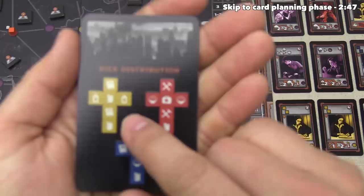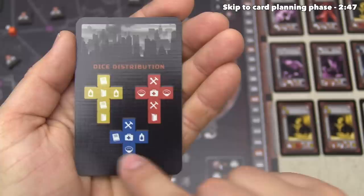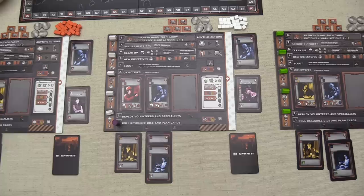It is worth noting that these dice are not identical. We can look at this little cheat card here and see that the yellow die has two gas cans, two water, and two books, whereas the blue die has one of each of the faces, and the red die has a couple tools, a couple water, medicine, and a gas can on it.